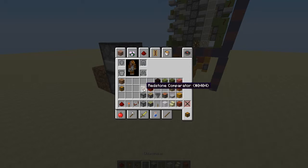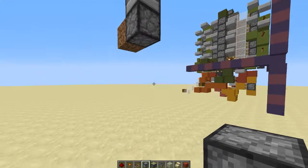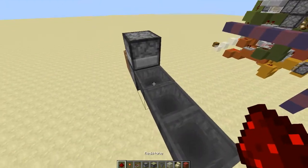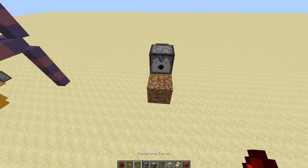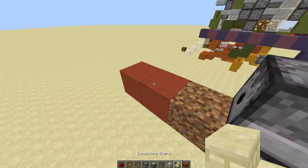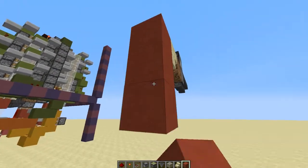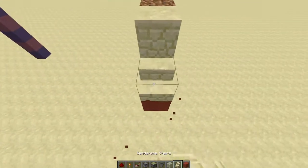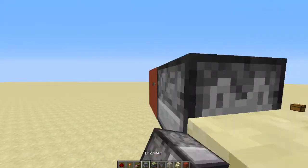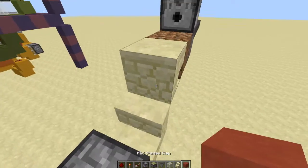Place a dropper facing upward right behind the dirt block and a dispenser right on top of that. Then take your hoppers and run three of them into that dropper with redstone dust on top of the first two. Now come around the front, place two junk blocks, destroy the middle one and place an upside down stair on that one. Then place three more junk blocks and place a stair on top of that one. Then place two more junk blocks and your last dropper facing into that one.